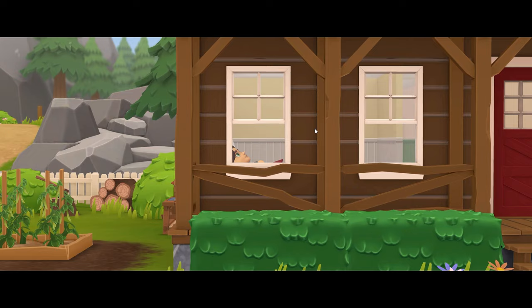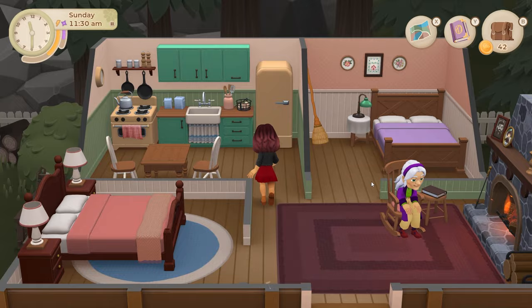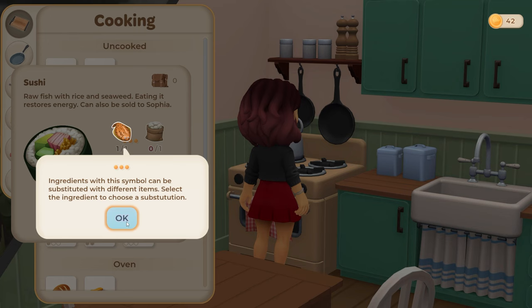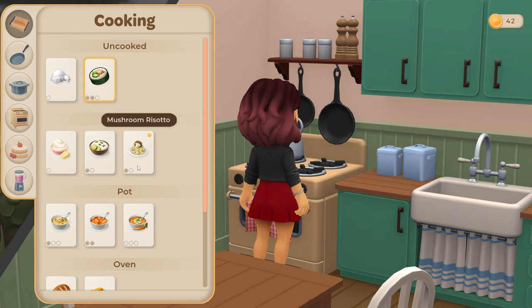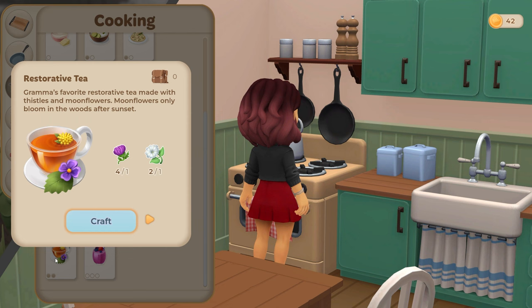I ran out of time — I think I need to be back by two. What happens when I run out of time? I should get myself to bed earlier. I'm gonna see if I can cook anything out of the stuff I've gotten. Substitution — I could make sushi if I had rice, coconut rice, cream cheese, cauliflower soup, Moroccan carrot, fish stew, bread, fish fingers. Restorative tea — I can make that! Berry smoothie — can't make that. Good to know.